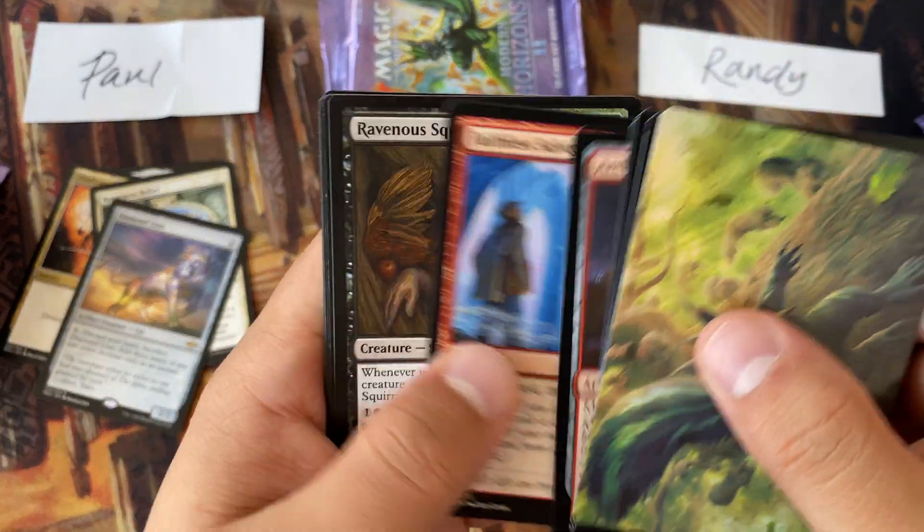Back to Randy — Randy, how we doing? Got some good hits to start. So I haven't seen a Fetchland yet. Thermo Taxi. And that's it. Next pack for Randy. We got ourselves Aeve, Progenitor Ooze, and a card from the list — Jubilant Mascots.